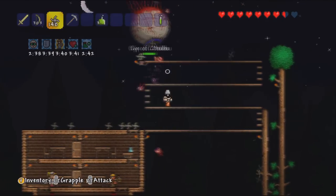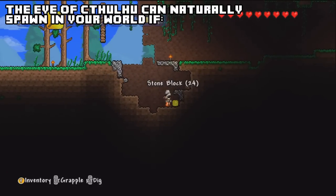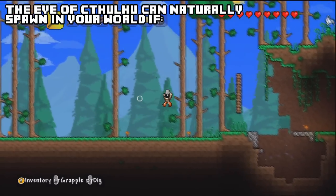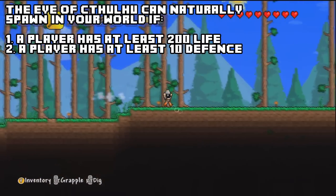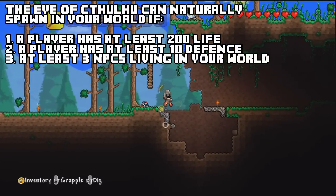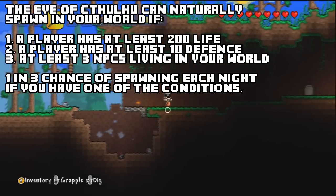The Eye of Cthulhu can be spawned in two ways. The first is that it can naturally spawn in your world. It has a 1 in 3 chance of naturally spawning each night if one of these conditions are met: the first is if one player has at least 200 life, the second is if one player has at least 10 defense, and the third is if there are at least 3 NPCs spawned in your world. If you meet one of these 3 requirements, there's a 1 in 3 chance the Eye of Cthulhu will spawn each night.